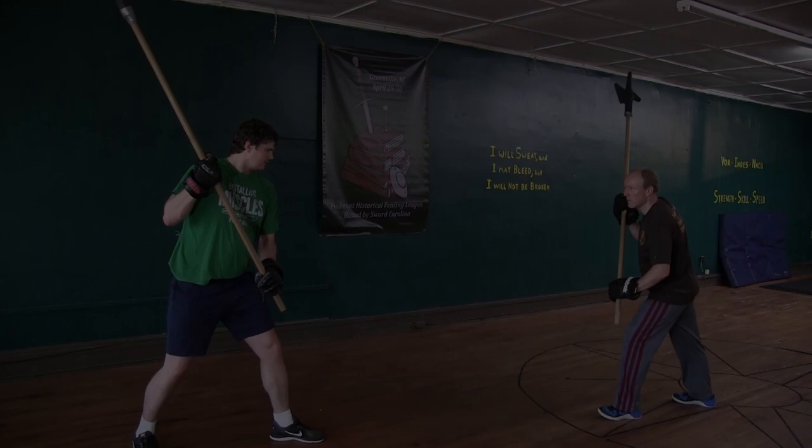At the same time, wind your halberd and snatch it toward you. If he is strong and will not give way, step in with your right leg once more and thrust to his chest.